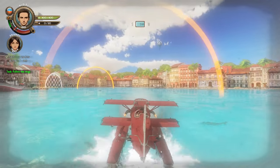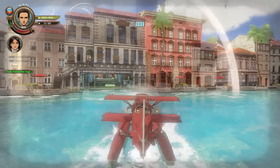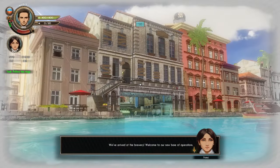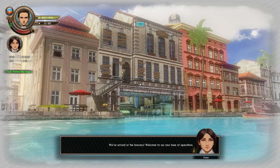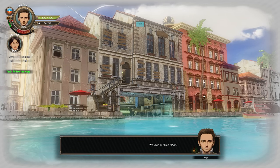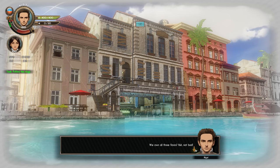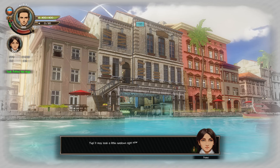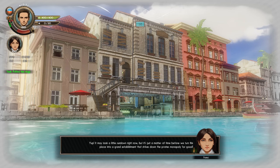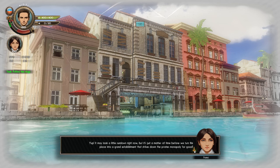Looks like we end up at the brewery — we've got stuff boarded up. Yeah, this is a fixer-upper. We own all three floors? Not bad. The top two might collapse down on us though. It may look rundown right now, but it's just a matter of time before we turn this into a grand establishment that strikes down the pirate's monopoly for good.